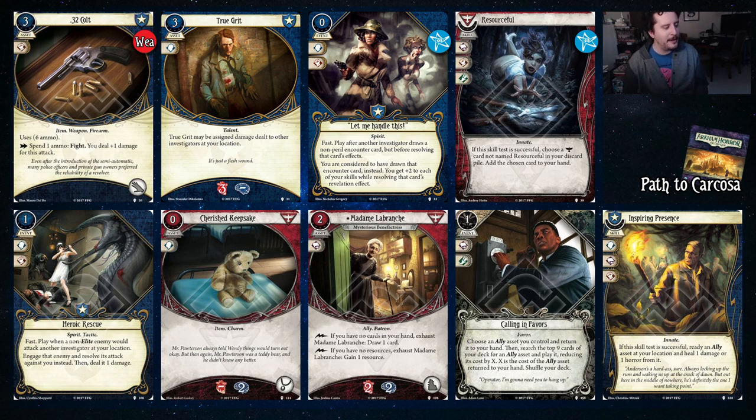Heroic Rescue — when a non-elite enemy would attack another investigator, you engage that enemy and resolve its attack against you, then deal it one damage. Hey, does that just say deal two damage to an enemy? Yes, it does! Cherish Keepsake is some nice soak for horror and takes up the accessory slot — not too competitive, as I said about the Elder Sign Amulet.